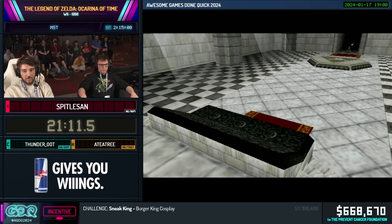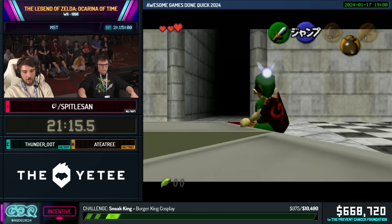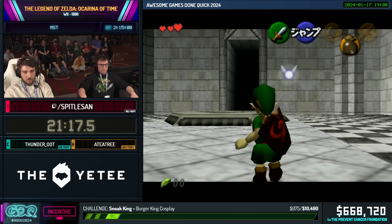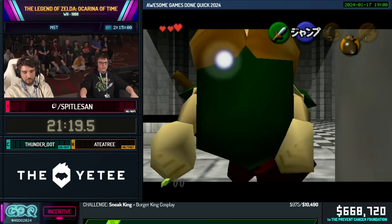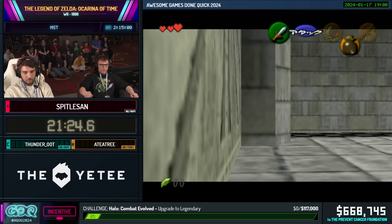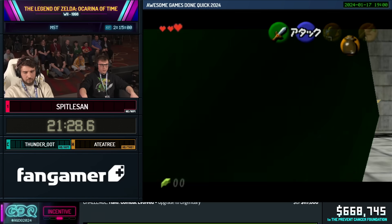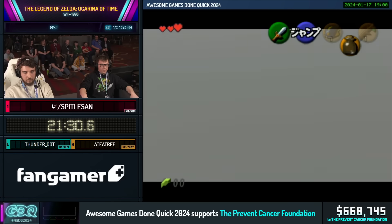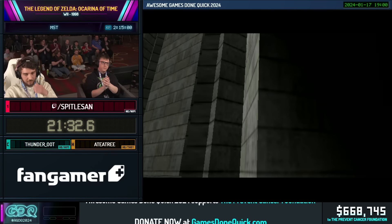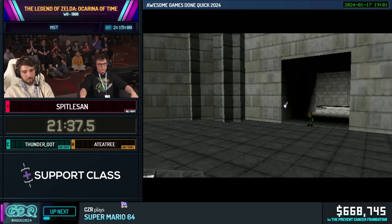Item Manipulation glitches are kind of just glitches that make you create items in your inventory. In this category, this was always a staple to not have those. Now we're gonna try and get past this door right here. This is Door of Time skip, a very famous trick in this game. There's actually a little gap in the door, and Spittle can do a backwards side hop to clip through the gap. He got it, really nice.